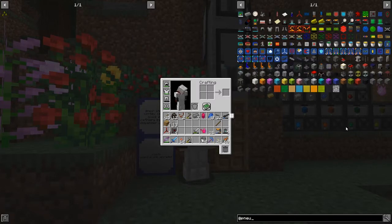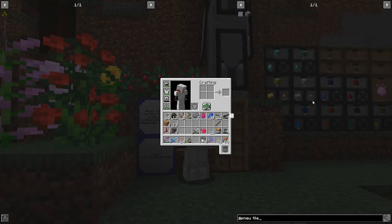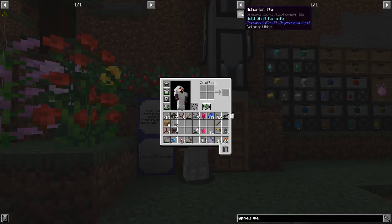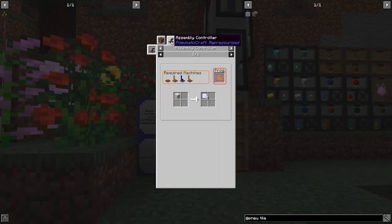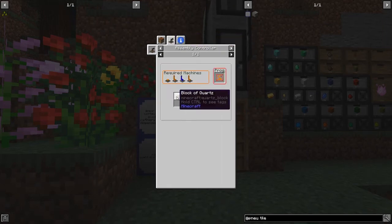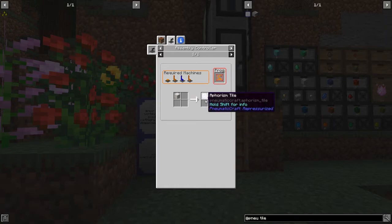So these are amorphic tiles. I think they require plastic. Let's just type in 'tile' — ah, slightly grey. So these are made in the assembly controller. One block of quartz will make this, and we haven't got as far as the assembly controller yet. So that makes four tiles.